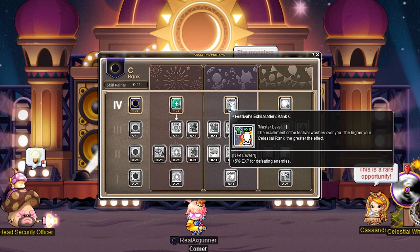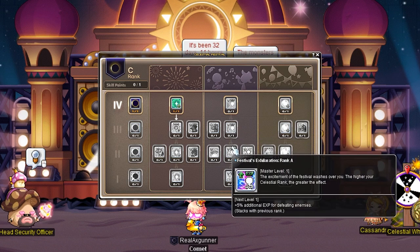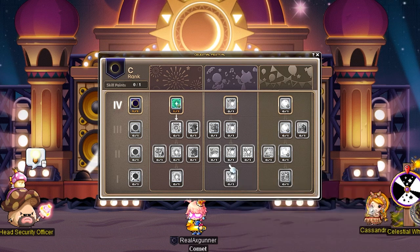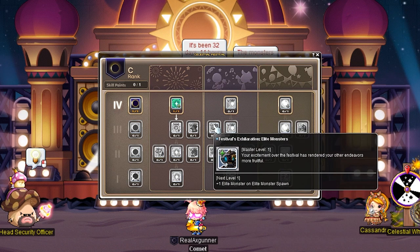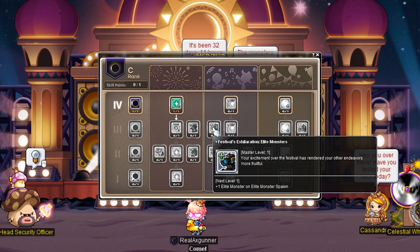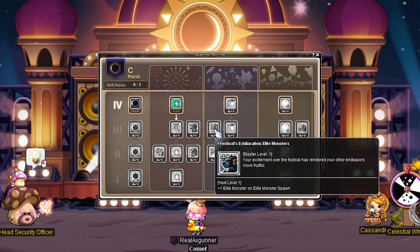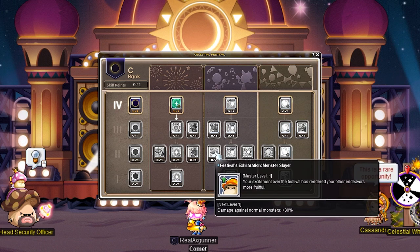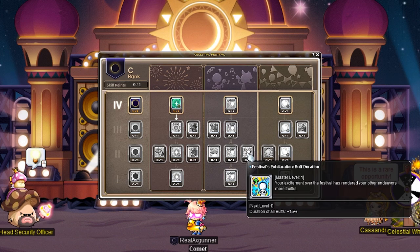The purple middle section: Festival Exhilaration Rank C gives 5% EXP for defeating monsters. Rank B gives another 5% EXP stacking with the previous rank. Rank A is the same — 5% EXP stacking with the previous rank. Rank S gives 10% stacking with the previous ranks. So if you have all four of these skills, you've got a passive plus 25% EXP, which is insanely good. Exhilaration Elite Monsters causes an additional Elite Monster to be summoned while hunting — amazing for farmers, cutting Elite Boss summon time roughly in half, since you need 30 Elite Monster kills to summon an Elite Boss. Festival Exhilaration Monster Slayer gives damage against normal monsters plus 30%, which is good if you need that extra hit to one-hit or two-hit. Exhilaration Buff Duration gives duration of all buffs plus 15% — I would skip this, it feels like a filler skill.